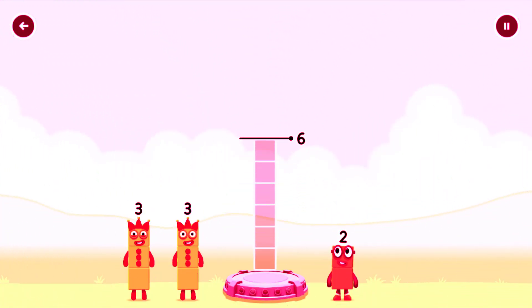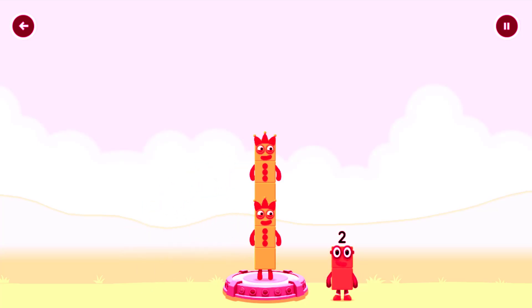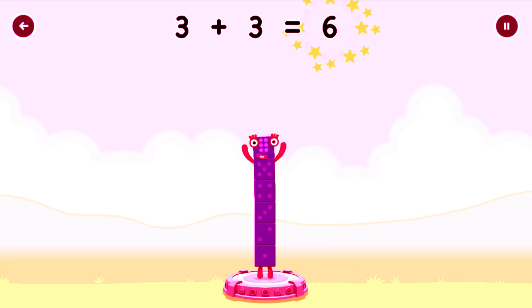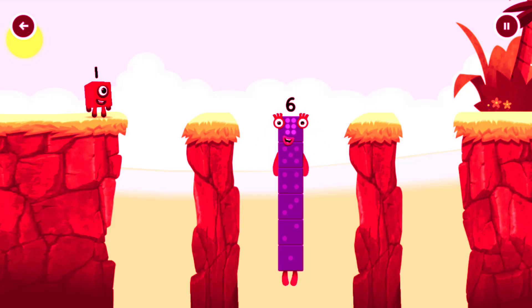Add number blocks to make six. Three, three... got it! Three plus three equals six! I am six in the mix!